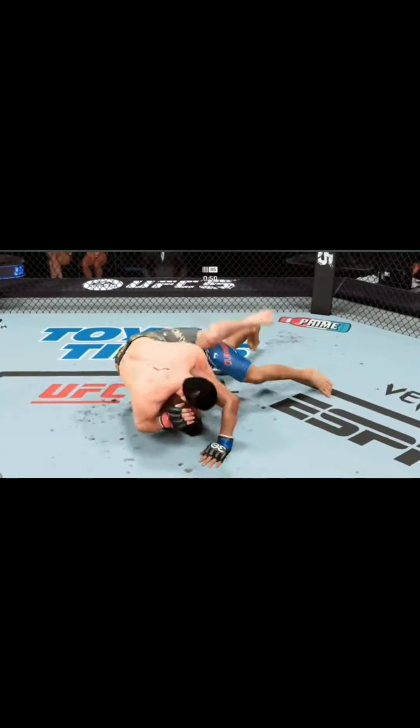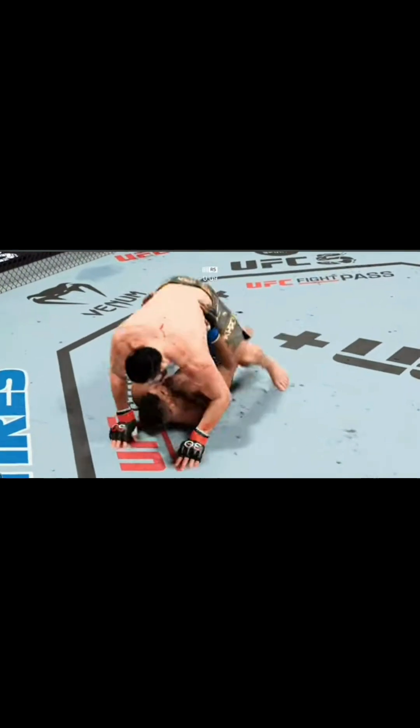Somehow he got out — great job clearing the hips and escaping that ezekiel choke attempt. Now he's got good body position. 20 seconds to go in the fight. The ground and pound has been on point tonight — good work here by Islam Makhachev. Another strike lands. Here is Bruce Buffer.